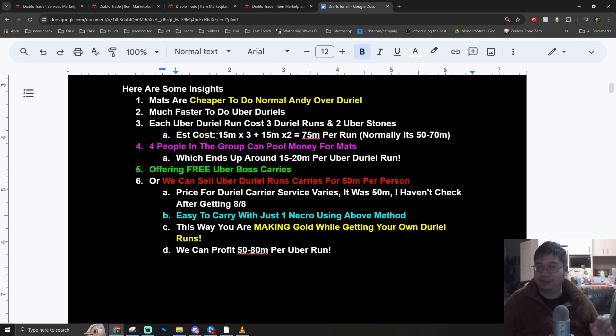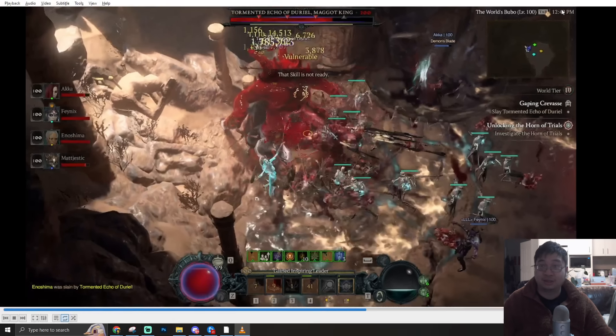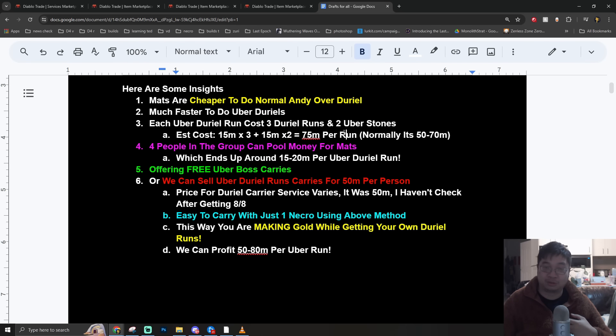The Duriel materials together will cost around 50 to 80 million gold per run, usually about 15 to 70 million - though prices may inflate after this video. If you're playing in a group of four friends like we did, everybody can contribute: instead of paying 70 to 80 million gold for one uber Duriel run, each player in the party pays 20 million, which makes it much more affordable.